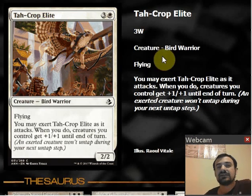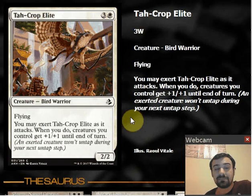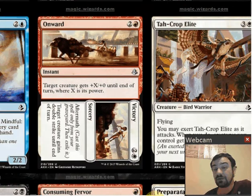Ta-Crop Elite is three and a white for a common 2/2 bird warrior with flying. You may exert Ta-Crop Elite as it attacks — when you do, creatures you control get +1/+1 until end of turn. This strikes me as a good card. It gets its own boost, so it attacks as a 3/3 flyer for four, and it pumps your whole team. If you're able to go wide, this is a lot of payoff. Exert has the downside of not untapping during your next turn, but if you can give it vigilance or have a way to untap it — we've seen two white instants that untap a creature — that works very nicely with exert. This is a pretty strong flyer.